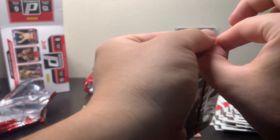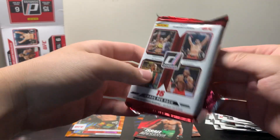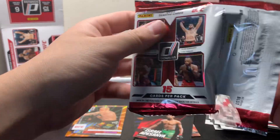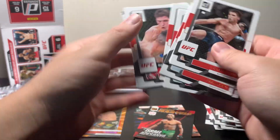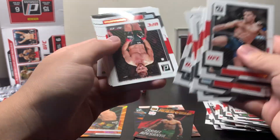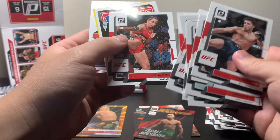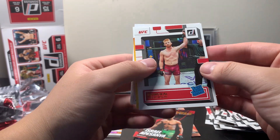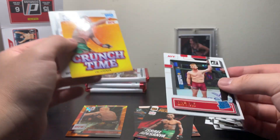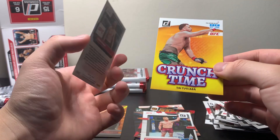That was only our second pack and we've gotten two lasers, so I think that should be it. But we can expect some purple unnumbered parallels on the way. Tom Aspinall — big win for Tom Aspinall, looked dominant over Marcin Tybura. There we go — we've got our first Bo Nickel pull. It's a rated rookie from Donruss. I've got his Prism rookie, so this doesn't mean too much to me, but Bo Nickel Donruss rated rookie. We've got a Crunch Time of Tai Tuivasa and a Dan Hooker.